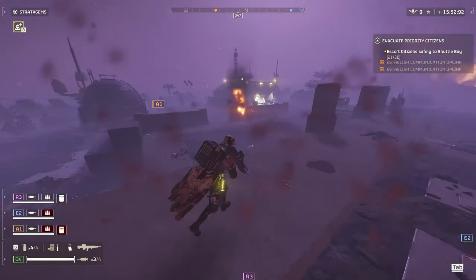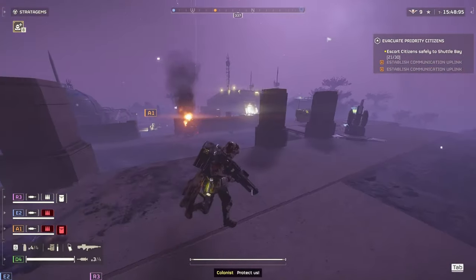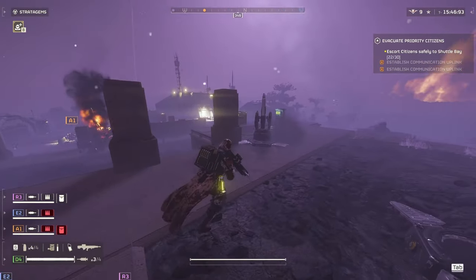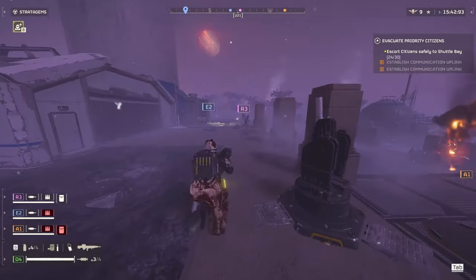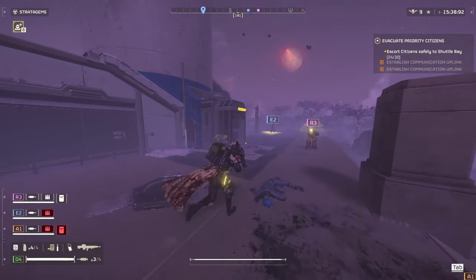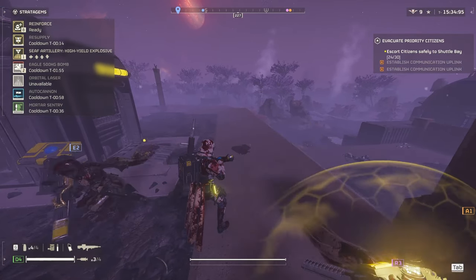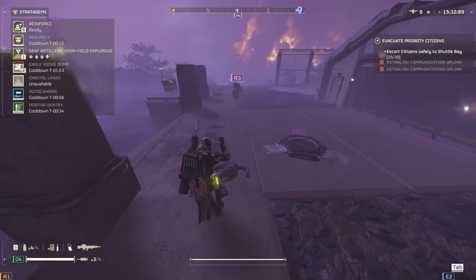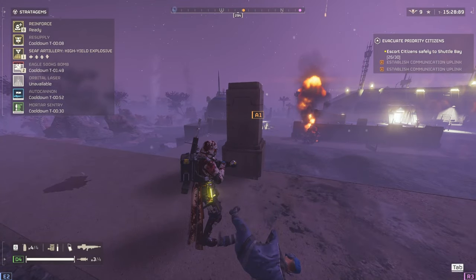You're going to get two 500kg bombs when you upgrade your ship completely. The Mortar will also get upgraded with ship upgrades — it'll turn faster, shoot faster, have more ammo, and have more health. The Orbital Laser also comes back faster when you get upgrades for that.